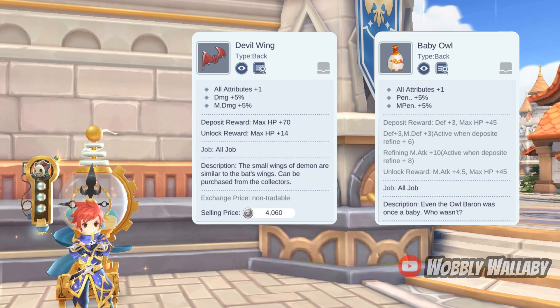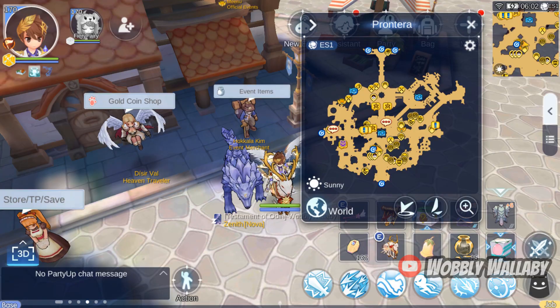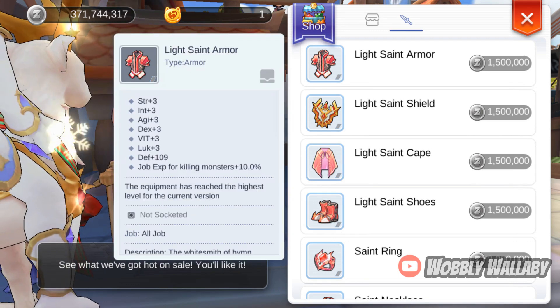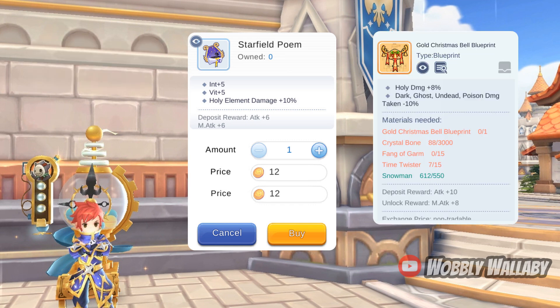Next is Ceremony Candy Land. If you really need job XP, then this back item is great; however, I wouldn't go out of my way to buy it since there are plenty of other ways to get extra job XP, such as double EXP potions or buying saint's gear with zeny. There are no free-to-play back alternatives that provide job XP. The C server has the Starfield Poem, which gives holy element damage plus 10%. The free-to-play alternative is the Gold Christmas Bell, which provides holy damage plus 8%.